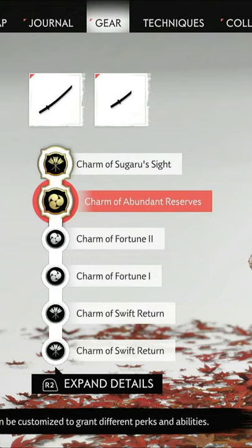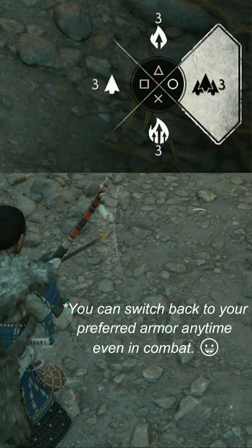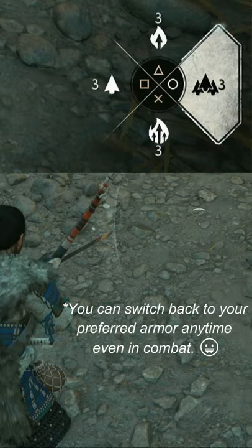You can get Charm of Abundant Reserves by maxing out your Legend status in Iki Island. As you can see, I'm starting off with 3 normal arrows. With a multishot, I can shoot 3 and pick up 6.